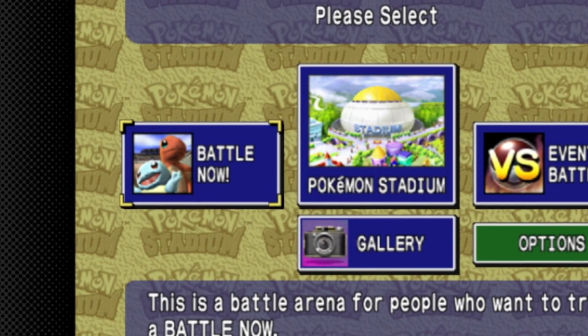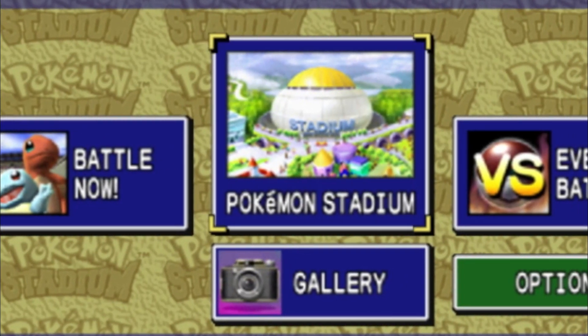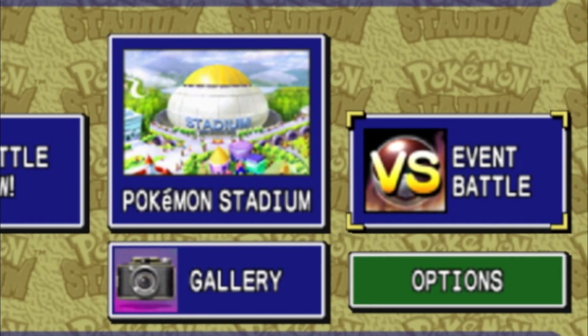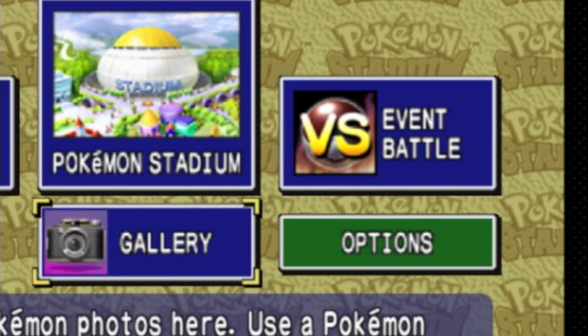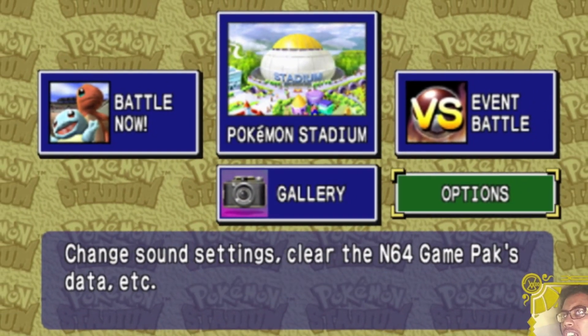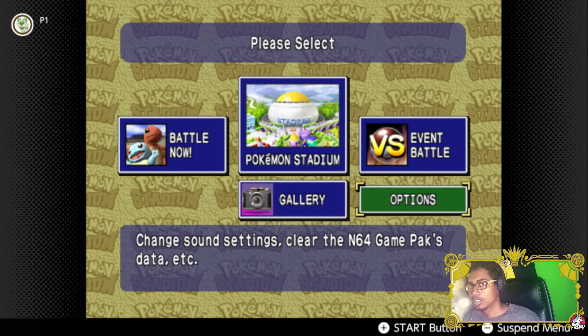In the menu we have some familiar options that we would have had with the game previously. There's Battle Now for normal battles and PvP, the Pokemon Stadium mode where most of your story is, the Event Battle where you can play against multiple players PvP, and then the Gallery where you can see your Pokemon photos. You also have Options where you can change settings — basically just audio and toggling the commentator on or off.